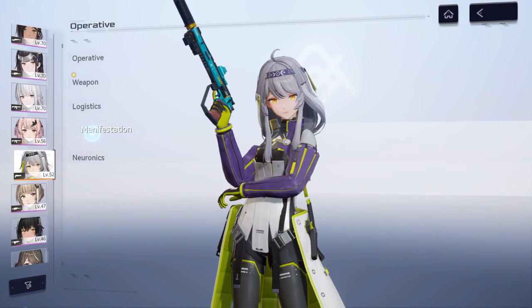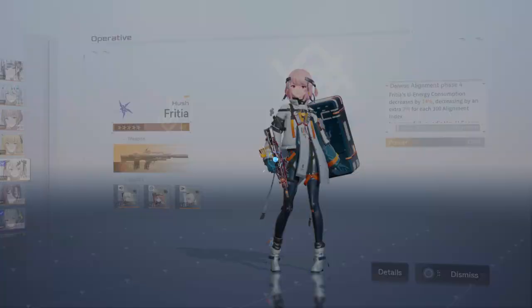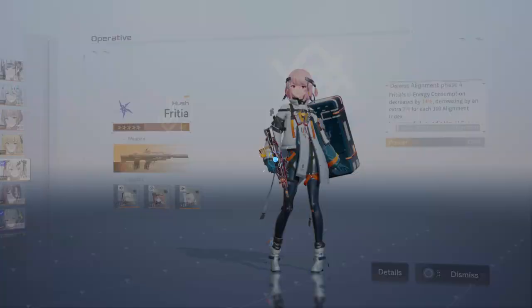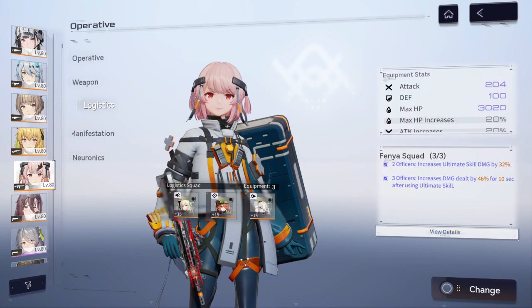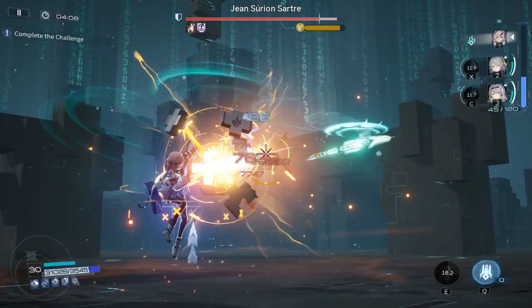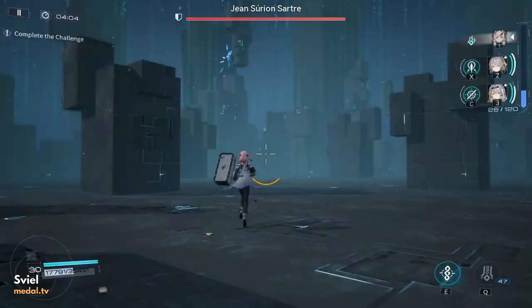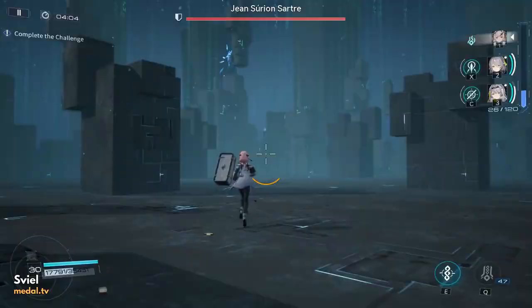When going into a boss fight with Hush, you want to consider how many times you're going to activate your ultimate and at which energy thresholds. On a boss like Starter, he has several invincibility moments in the fight — you can't just keep ulting from one to the next. So you can ult once to start the fight, once after the first invincibility, and then once more after the second, making it a minimum three-ults fight.